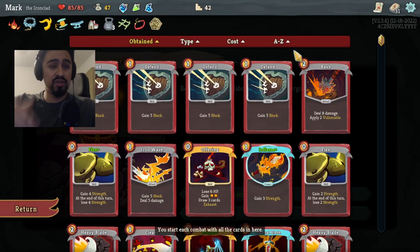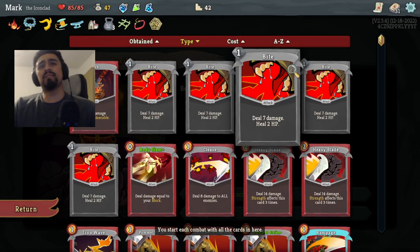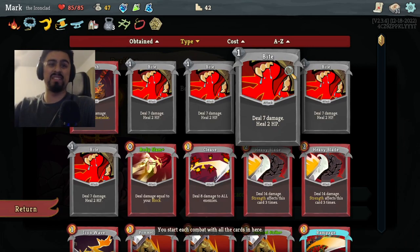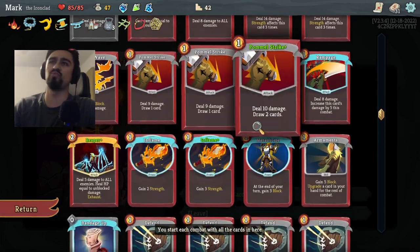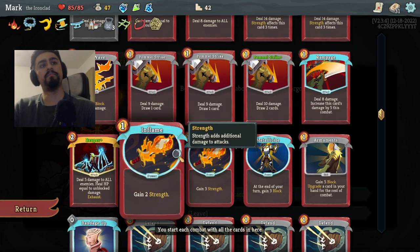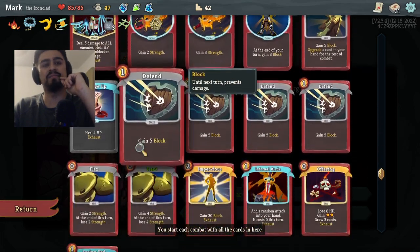Let me show you guys the rundown of the deck. We've got some Bites in here — deal 7, heal 2, basically a better Strike that heals us. We've got Body Slam Plus, some Heavy Blades, a single Cleave, a single Iron Wave, three Pommel Strikes, and Rampage — every time you use it, it does more damage, which is nice.